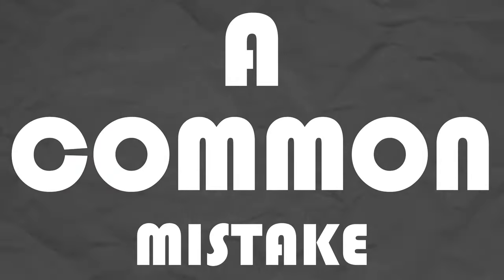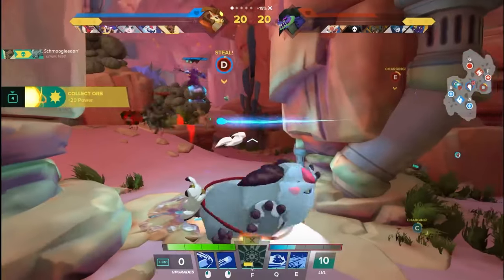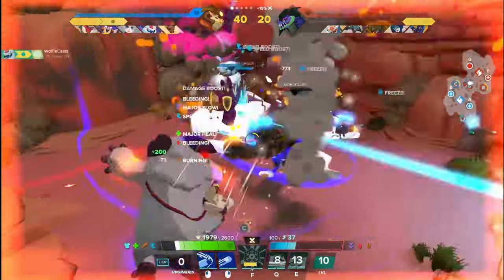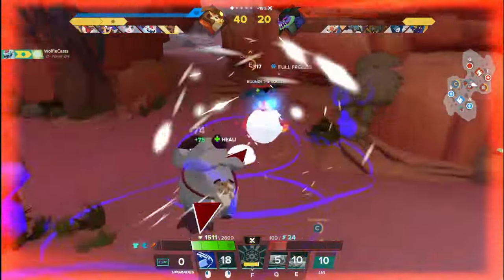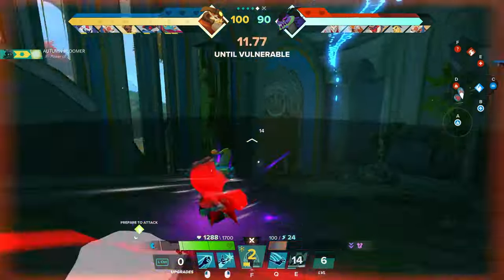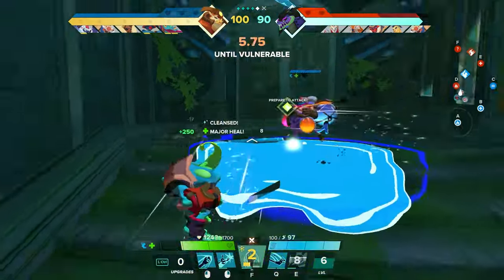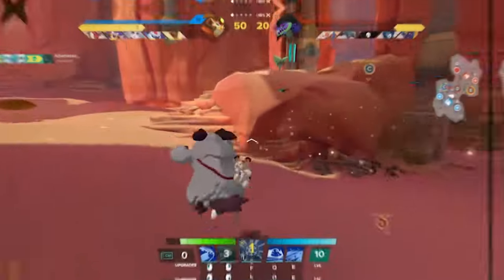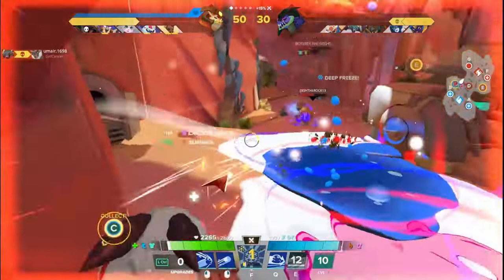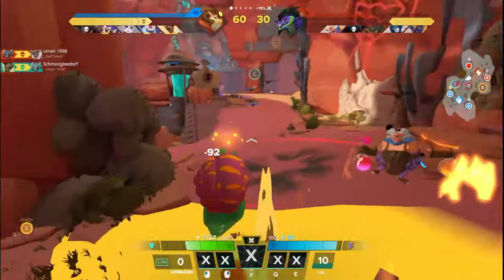A common mistake that new frontline players make is not knowing when or how to leave fights. It's very easy to tunnel vision and find those great engages and land a lot of attacks, but you need to have the help of your team to actually bring enemies down, or they can just easily run away or worse kill you after you've done a lot of your combo. A good rule of thumb is that when you reach about half health, you should consider looking for your escape route. This is very good for every hero, but especially for melee since they usually have a lot more ground to cover before they reach safety. Your job as a frontliner is also not to confirm kills, as enticing as that low health trip or Charnok looks. It's more important to make sure that you're helping out your team and keeping control of the space that you're fighting for.